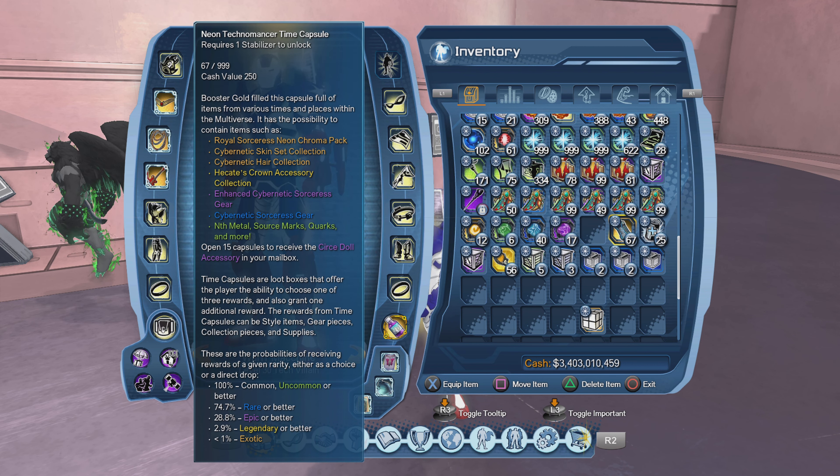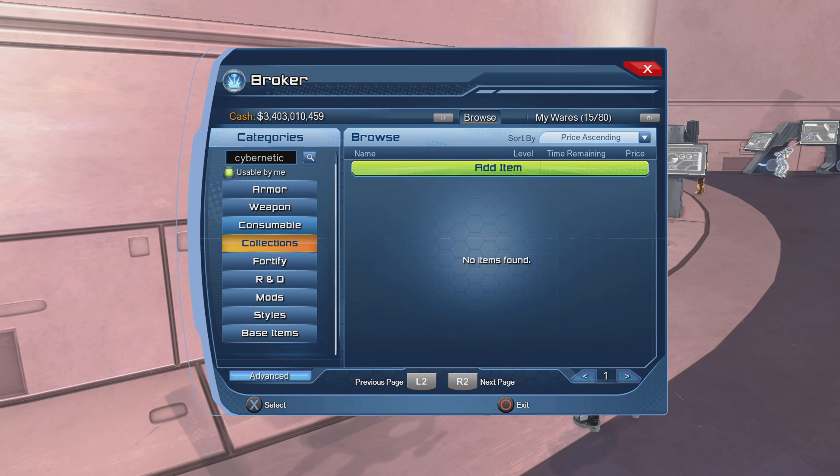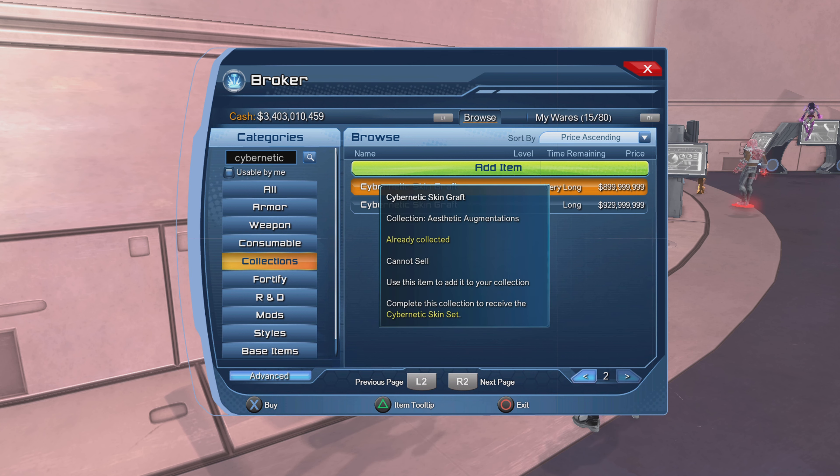You guys are asking the big question: how did I get all these styles without spending marketplace cash? I'll tell you my secret right now. The biggest secret is having DC cash — the in-game cash, the one you can spend on the broker. That's the key. Once you're able to make DC cash, you're able to buy every single thing you want: all the emblems, gear sets, styles from time capsules, collections, auras, materials, etc.